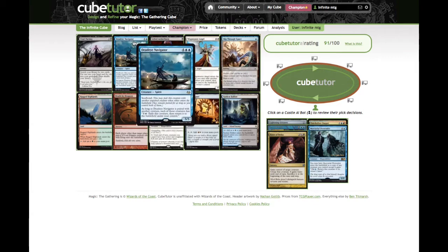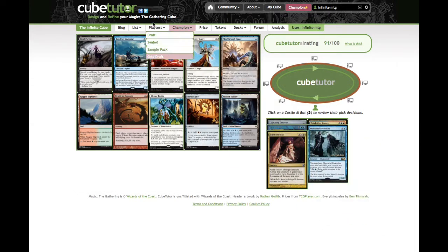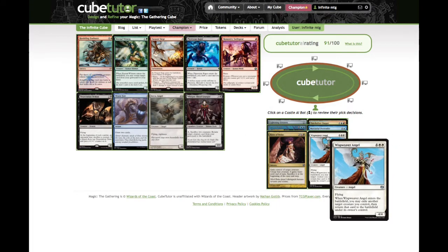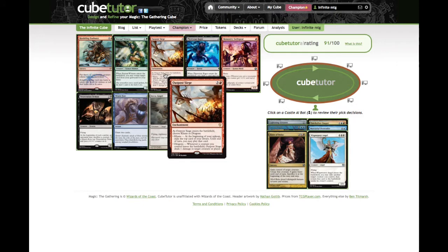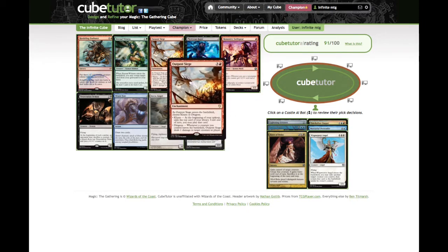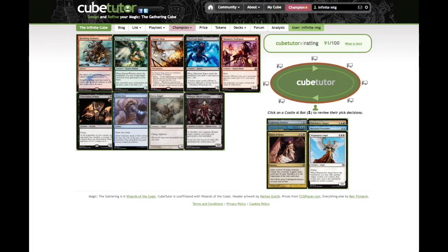Whisper Weaver Angel and Deadeye Navigator — two cards that go infinite. However, we already have Mercurial Pretender, which means if we take Whisper Weaver Angel, we've got an infinite combo. This effectively creates infinite enter-the-battlefield triggers. All we need is a way to abuse that — whenever a creature enters the battlefield, or whenever a creature you control leaves the battlefield. Because Whisper Weaver Angel exiles the shapeshifter; the shapeshifter comes back in as a copy of Whisper Weaver Angel, which exiles the angel. So we take Outpost Siege, which says whenever a creature you control leaves the battlefield, Outpost Siege deals one damage — and we just win the game.